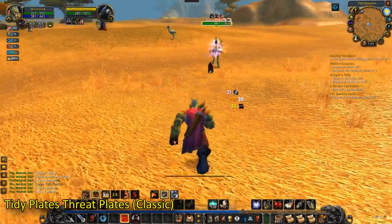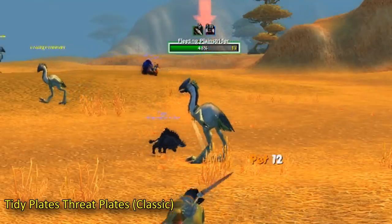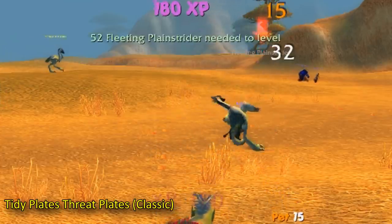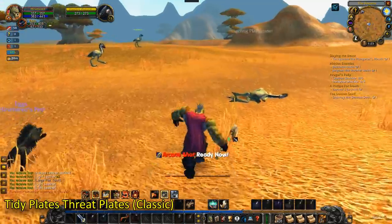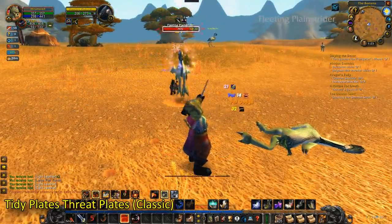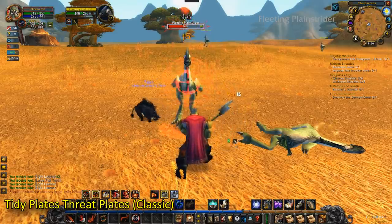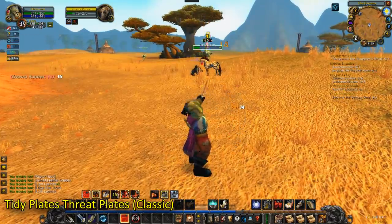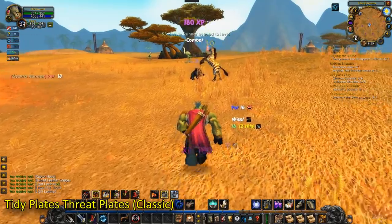Tidy Plates Threat Plates. This is another nameplate add-on which does not work with Neat Plates, so you have to choose one or the other. What this one does is show debuffs on top of the enemy target, just like Neat Plates, as well as a threat meter — it will turn red if you have threat on a mob, stay green if you don't, and turn yellowish if you're starting to get a little bit of threat. I like this add-on on my hunter to see if I pull threat off my pet, and I use Neat Plates on my rogue to keep track of combo points.